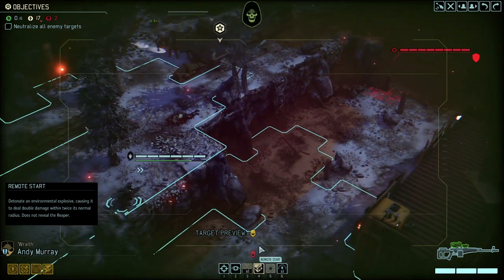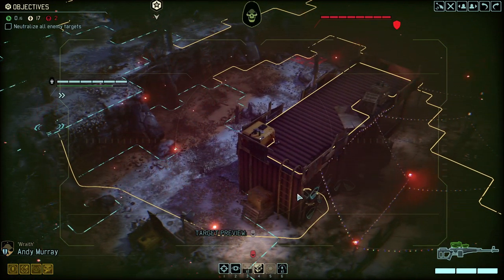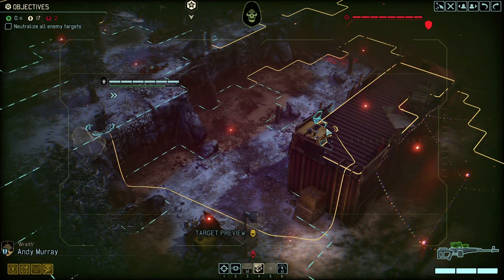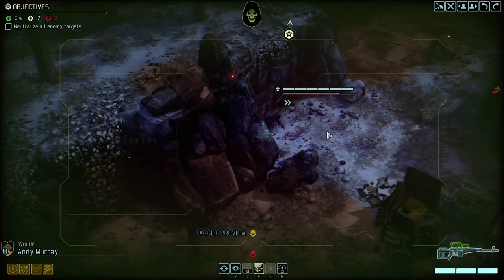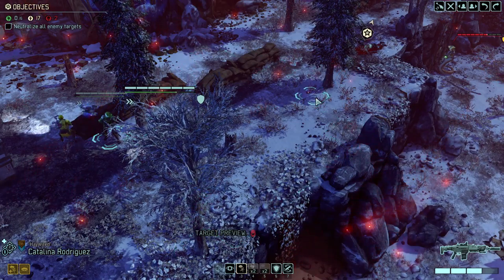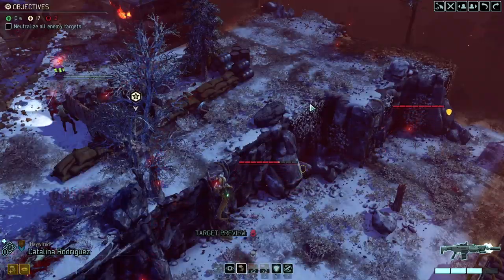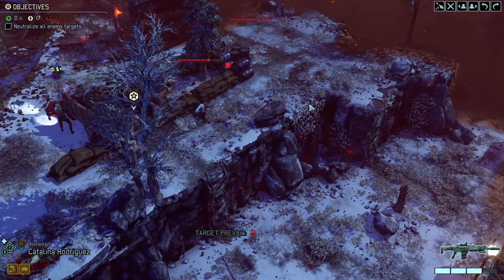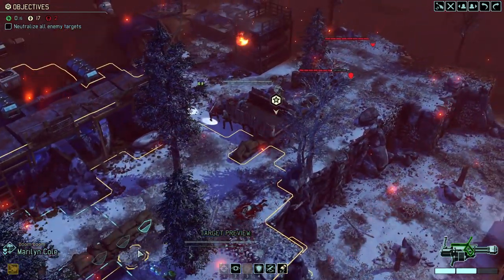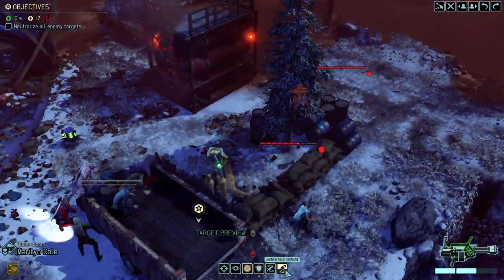Do we have an option to maybe find high ground and take a few shots? Something over here would be nice. I think that's not a bad idea. There are no Chrysalids yet, so I don't need to be afraid of getting spotted out. Oh, that was stupid — I should have checked the forehand. That was not very smart. Specifically since the Stun Lancer is now in a beautifully close range to charge onto us.